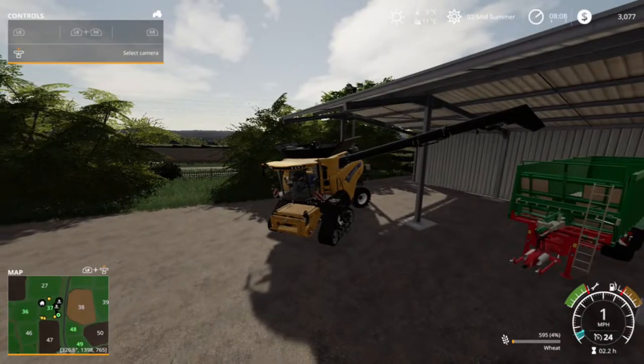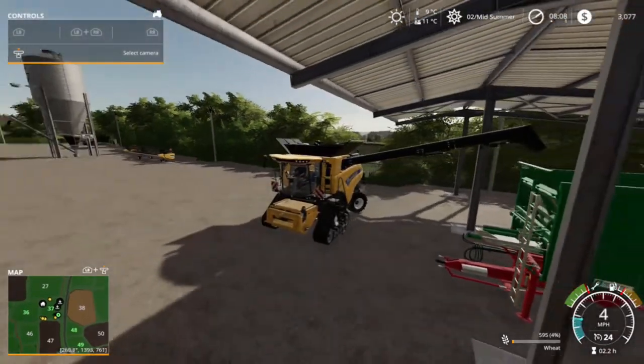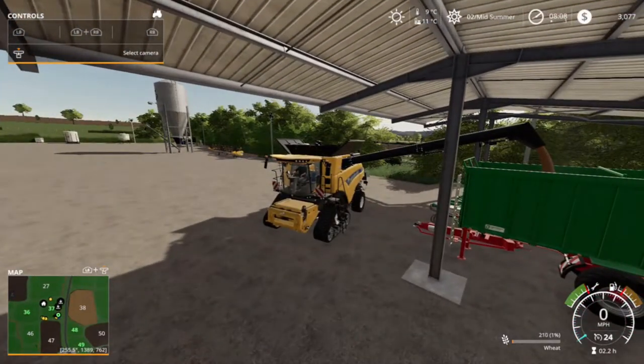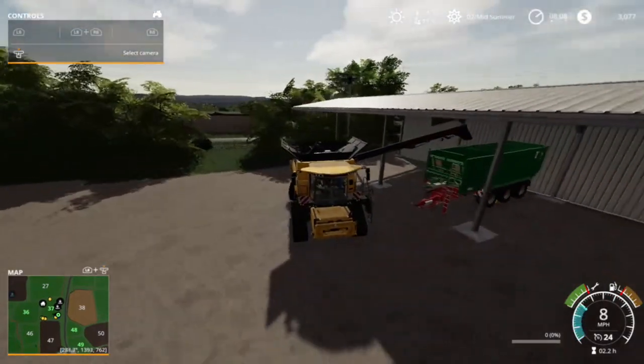Let's try and maneuver this without pulling the tipper out. There we go — got it. Perfect, there we go. And there's no need to pull out the tipper to empty out the harvester.